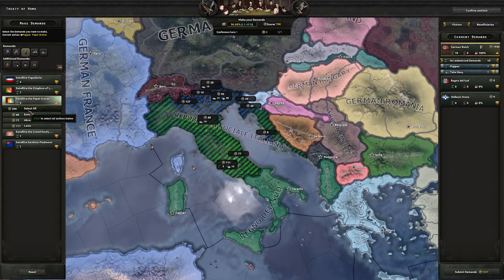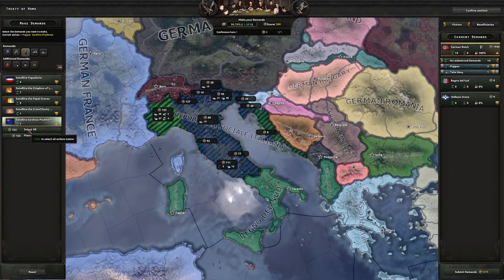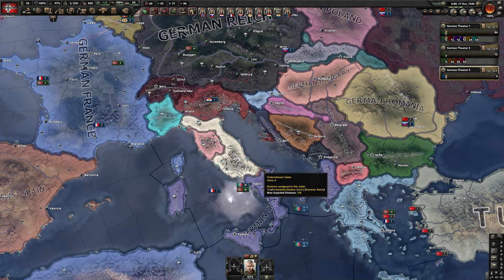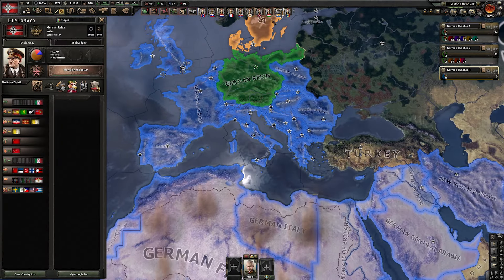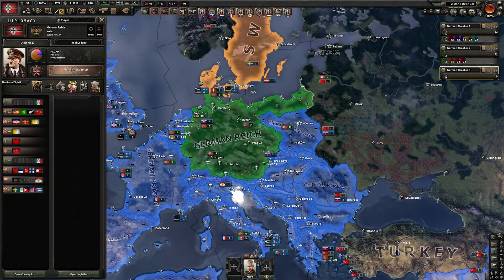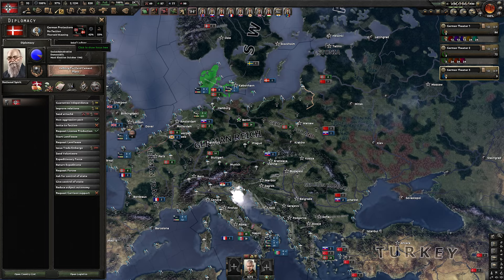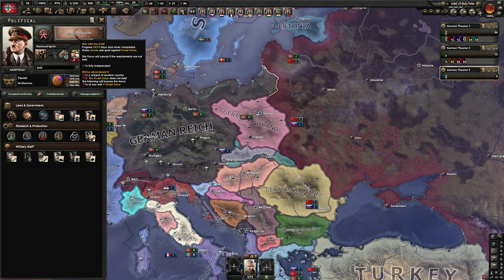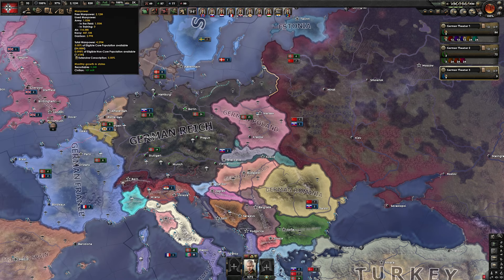We're going to take their navy and puppet them. We need to do it separately - unfortunately there is no option to puppet all of Italy at once. Okay, so now all of central Europe is under our control. Denmark is our puppet too. Now we need to get ready for the Soviet Union.